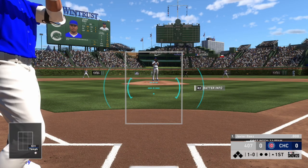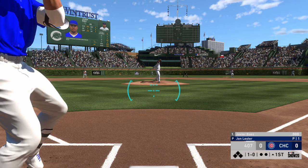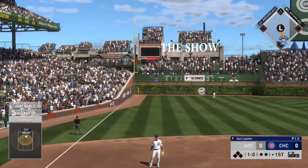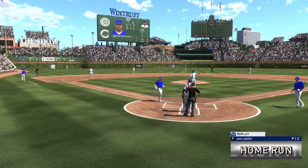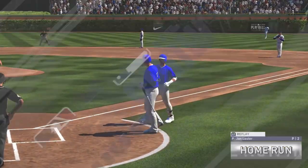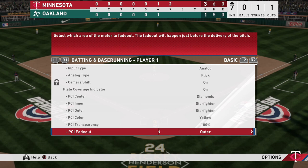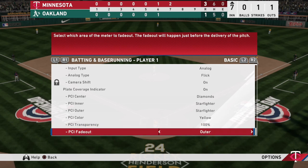In addition to hitting, the feedback graphic overlay has undergone some minor revisions and adds to the fresh perspective players will experience with hitting. I found that with dozens of options players can choose for their PCI, many of the colors that have been added created more of a distraction than benefit. Unless the option for PCI fade out all is selected, colors with high brightness such as orange, cyan, ocean, and magenta cause difficulty in placing the PCI on the ball even when transparency is set to 100.